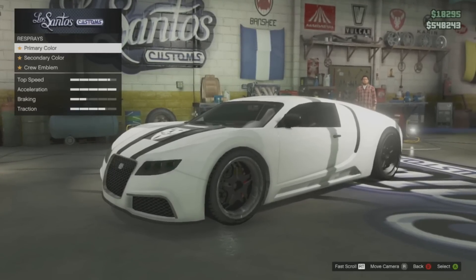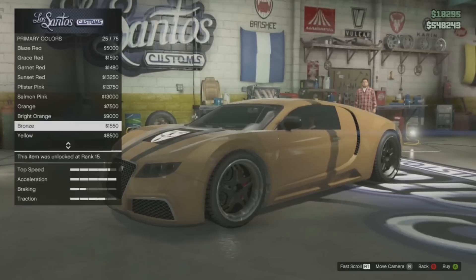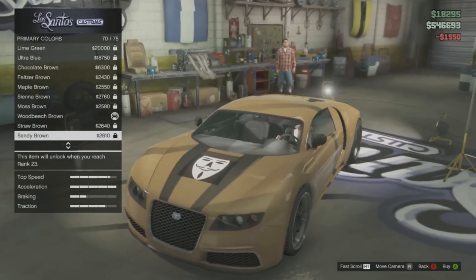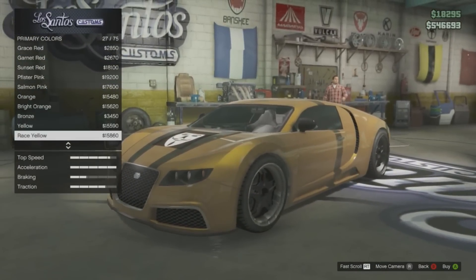Once in the menu, scroll down to respray and click on metallic. Now scroll down to choose the bronze color. After that, back out of the metallic menu and scroll down to the pearlescent option. After this, scroll down to either yellow or race yellow. Either one looks good, but if you want a brighter yellow, choose race yellow.